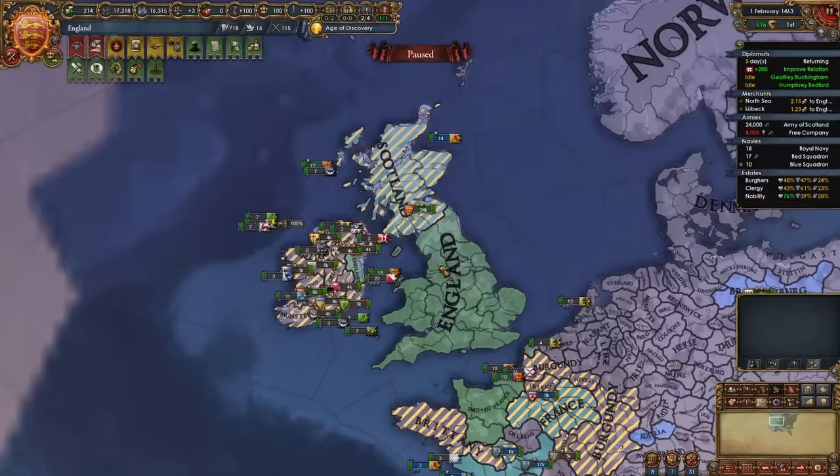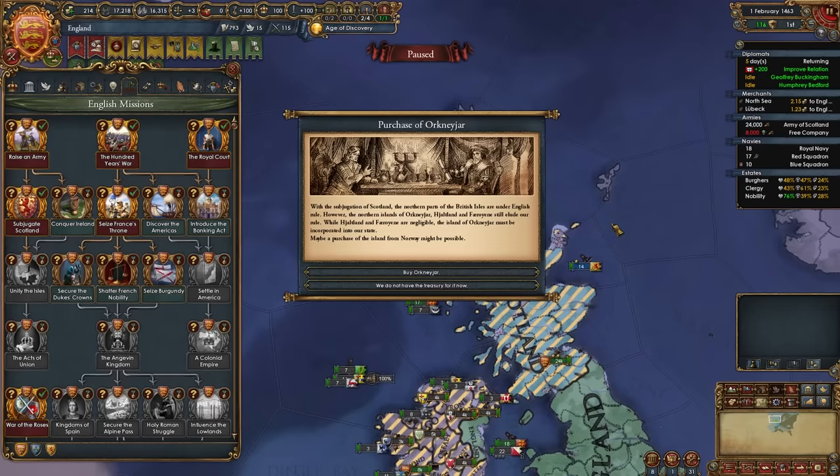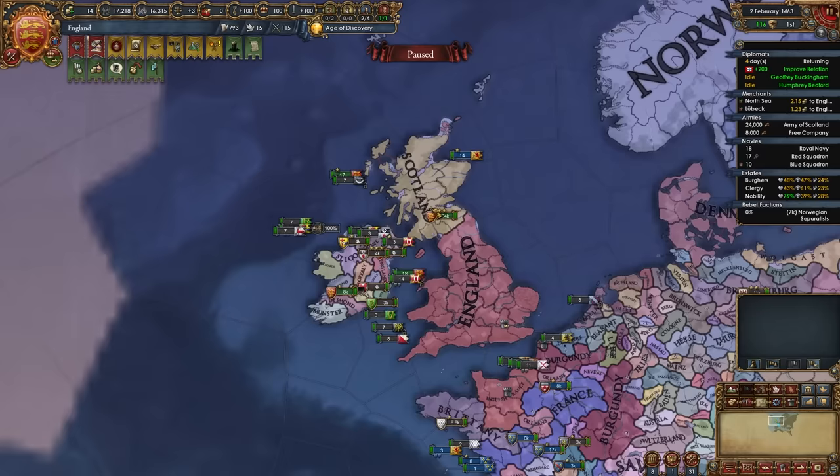We've wrapped up pretty much the entirety of the island of Great Britain. We'll be able to take the mission Subjugate Scotland, which gives us admin points, permanent claims on some Norwegian provinces, and the event 'The Purchase of Orkney' fires for Norway. Basically we can offer Norway 200 ducats to buy Orkney, or unlock a decision to purchase it later. There's really no need to wait — you can get it immediately if Scotland doesn't still have it.